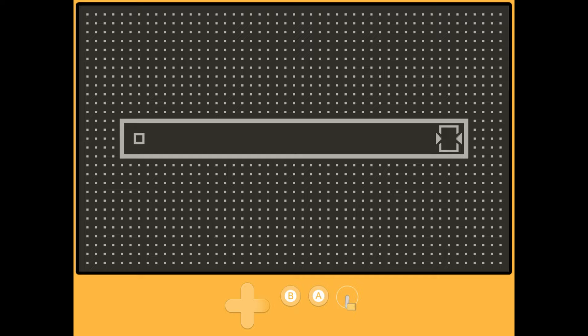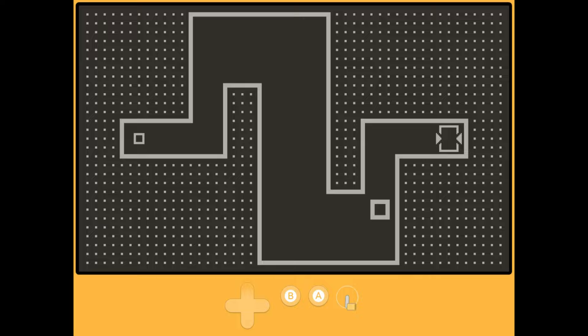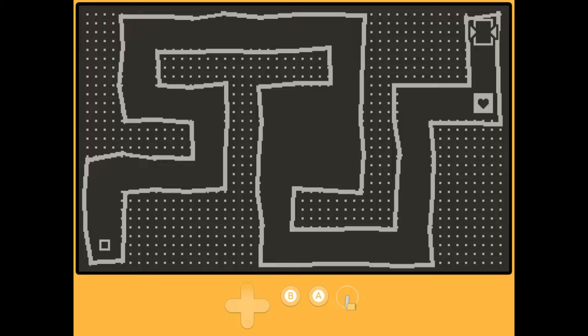Pulse is a puzzle game for the Playdate where you make your way through 84 stages to collect keys, flip switches, and figure out how to get to the exit under a strict time limit, with each stage generally taking 5-10 seconds. Taken at face value, Pulse is a completely average and arguably very basic puzzle title where you're not going to see much that you haven't seen before.